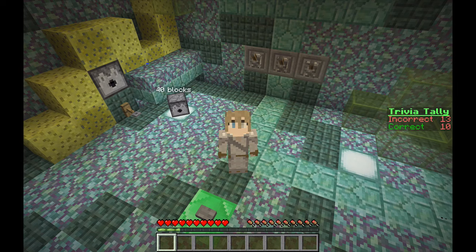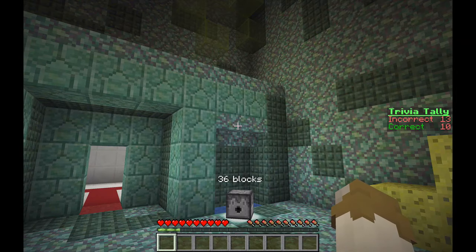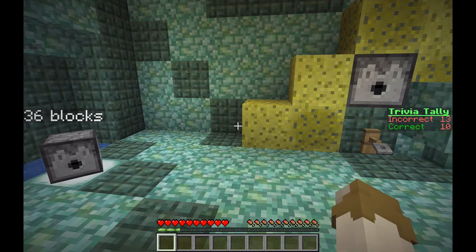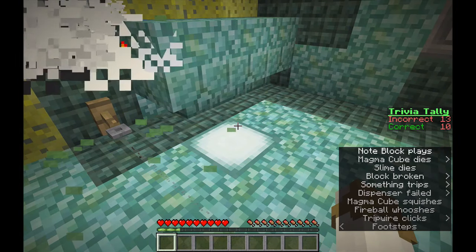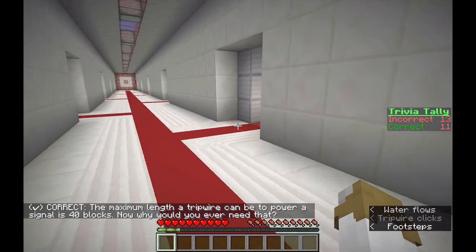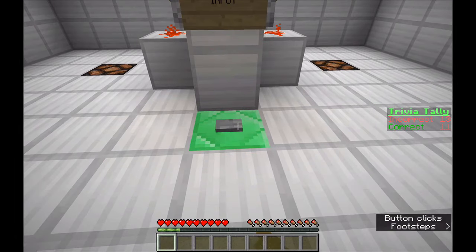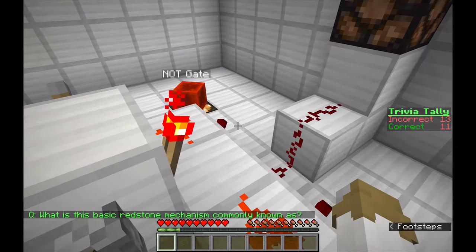Hello, Kron here and welcome back to Diversity 3. We are back right where we left off at the end of last episode. I checked the wiki online because I did not want to have to do something like that again, and it turns out it's 40 blocks — the maximum length that you could place tripwire. So next question: what is this basic redstone mechanism commonly known as?